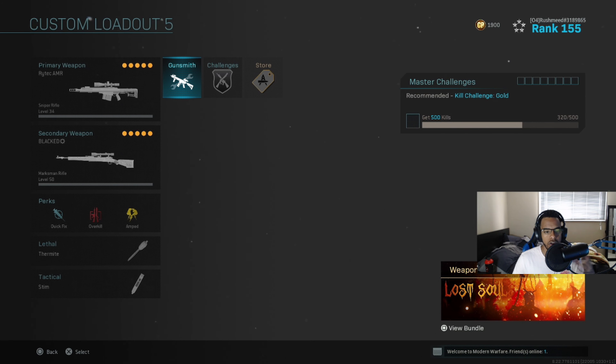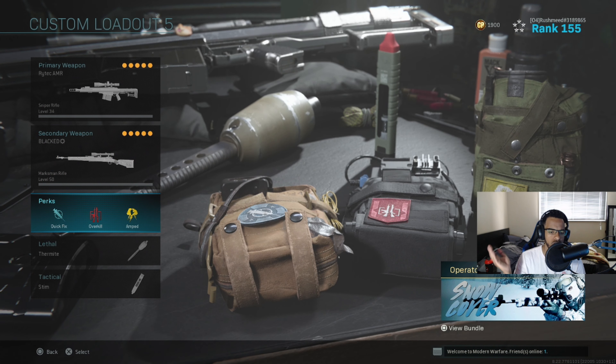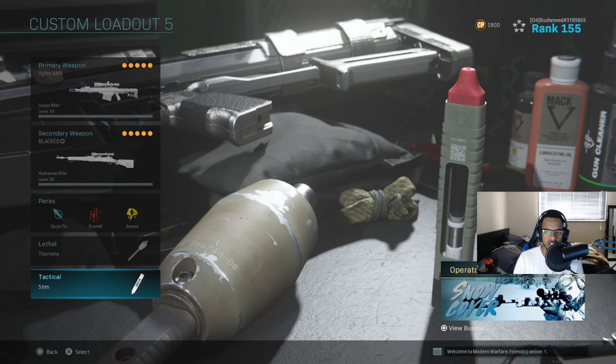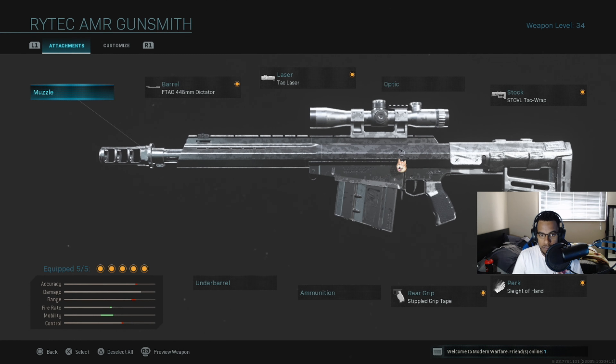I'm running it with the Kar98 as my secondary — I've got a couple videos on the Kar98. The setup has QuickFix, Overkill, Amped. EOD is a good option or QuickFix. Thermite is good for riot shield users, and Stim is just in case — I'm popping off the first one with Stim. Those are the best attachments for multiplayer.